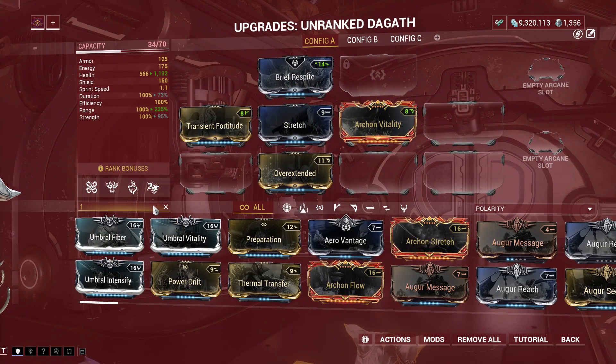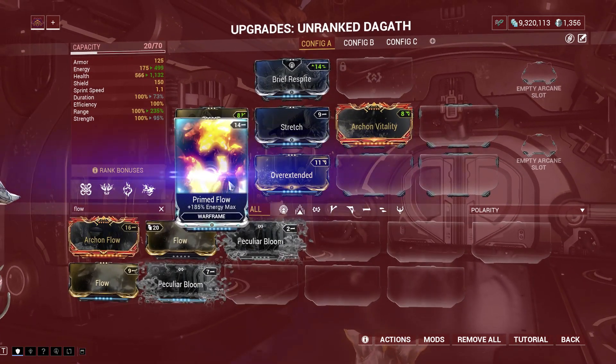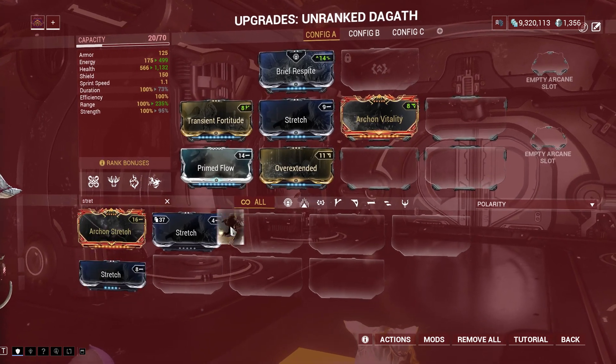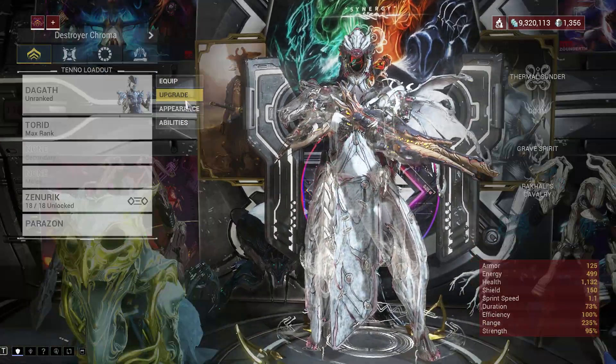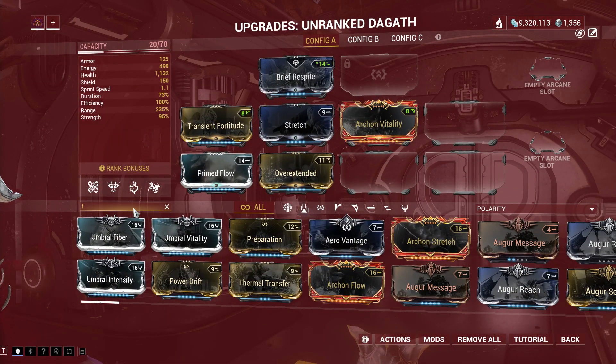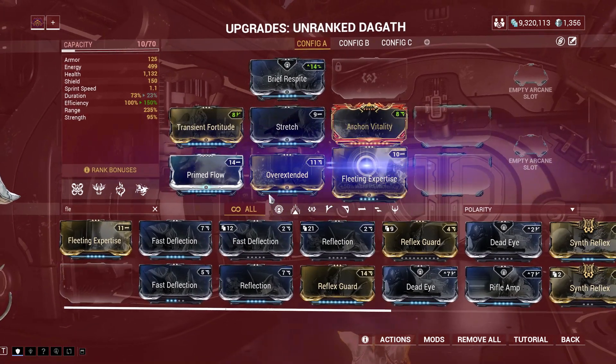The first one is the most obvious: Kuva Brahma nuke using the Savage Silence Augment. Just subsume Banshee's Silence onto your Warframe, then add range and the Savage Silence Augment mod. Then just nuke everything with Kuva Brahma in Telsto, Saturn on the normal Star Chart to gain stealth affinity fast and level up your Warframe in just a couple of minutes.